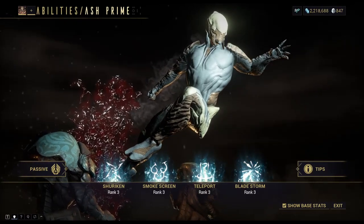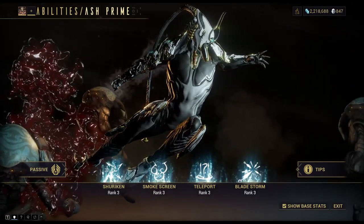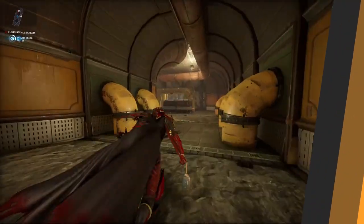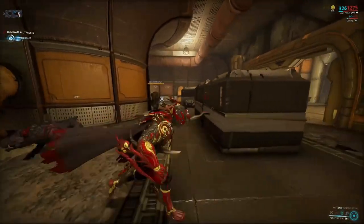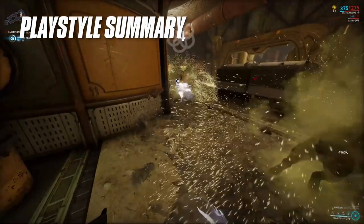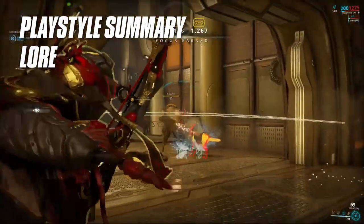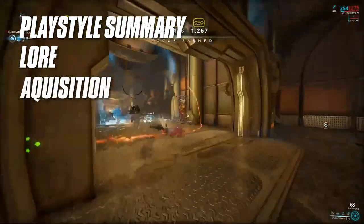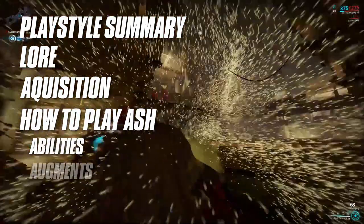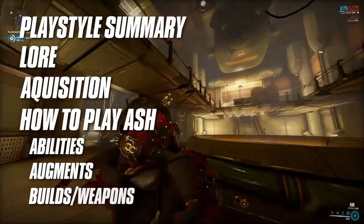This video covers everything you need to know about acquiring, modding, and playing Ash. You can navigate between the sections of the guide using the chapter bar along the bottom of the video or by using the timestamps in the description. I'll give you a quick summary of Ash's playstyle, then look at how he fits into the lore, explain how to get the frame, go into detail about his abilities, augments, mod configurations, and weapons.